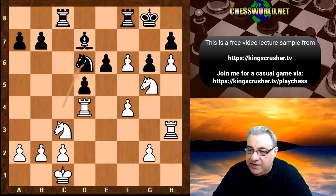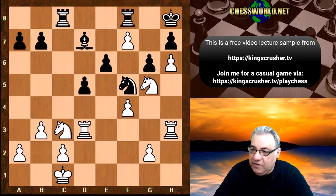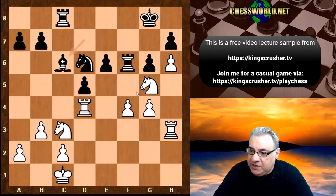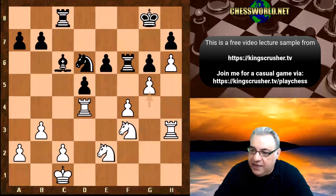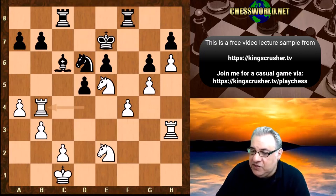So Nd6 was played. We have b3, Rxf6. If Nf5, f7 check and Rd3 — this position we're getting a very nice position with Rc3 and a big advantage. So Rxf6, g4 prevents Nf5. Bc6 — if Rxf8, Ne2, Bc6 — this position is actually in white's favor. White can make use of the e5 square soon with a big advantage and start putting pressure on the queenside. It's a really comfortable position for white with that Knight on e5.